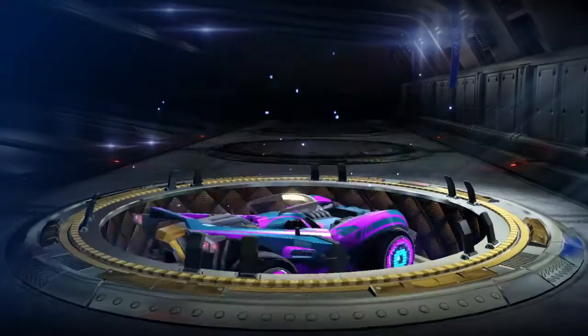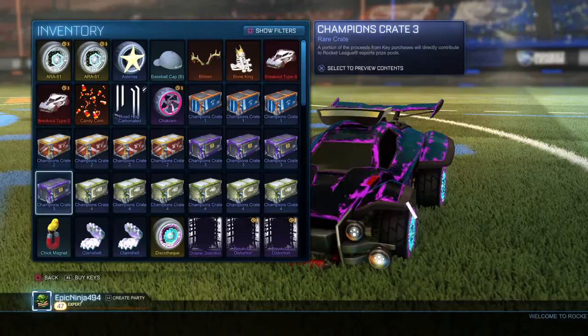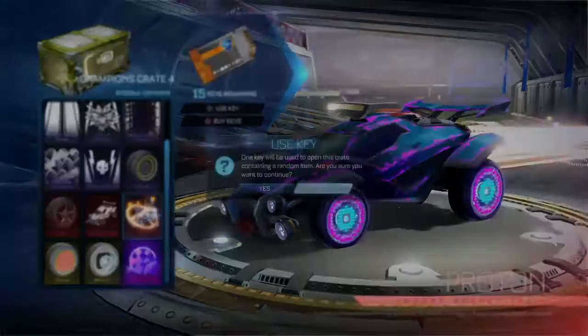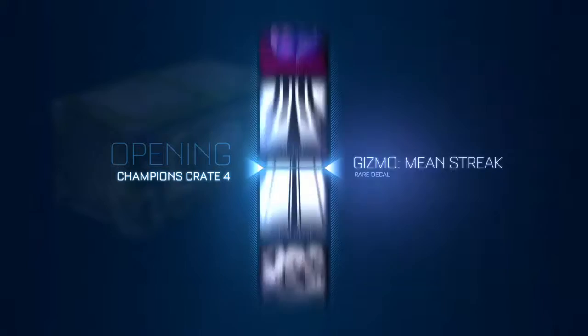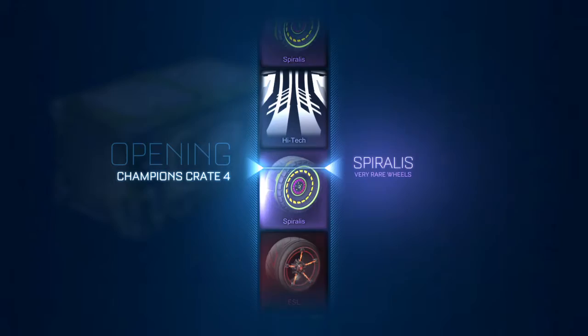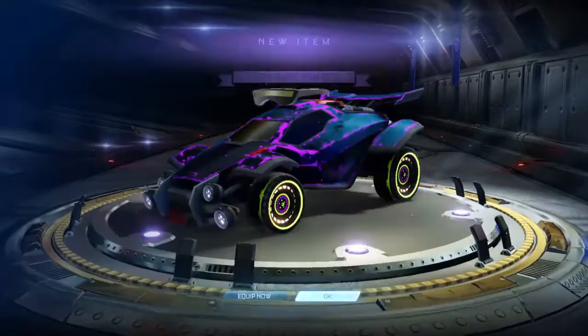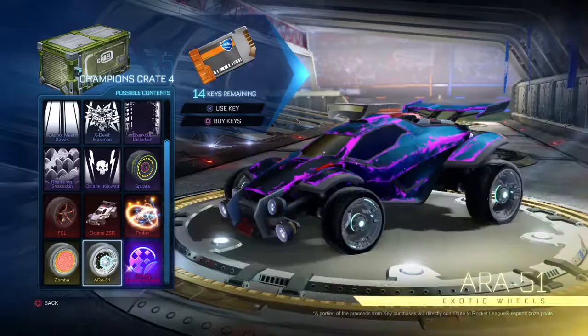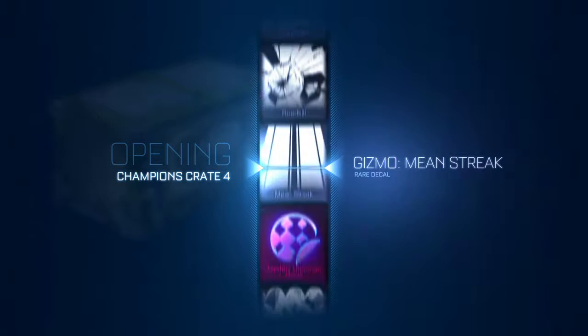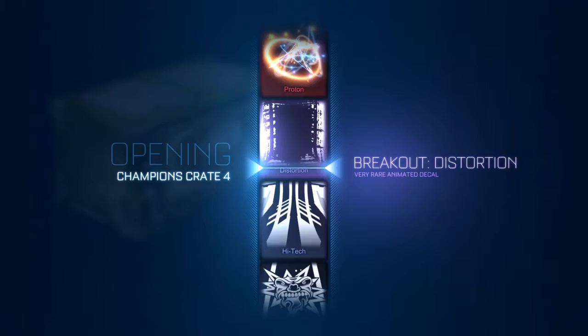How many keys do we have now? We have 50 keys. We have to do two more of these. I'm hoping... Let's go on the proton. We're gonna do an out-of-room crate. Second time. I'm looking at the time. I'm gonna come back. Spiralis — sick! That's another very rare you could trade up with. One more and then we'll be evenly fair. Just hoping for painted wheels or something. Missed two mysteries and a proton, but at least we got a very rare — we could easily trade that up.